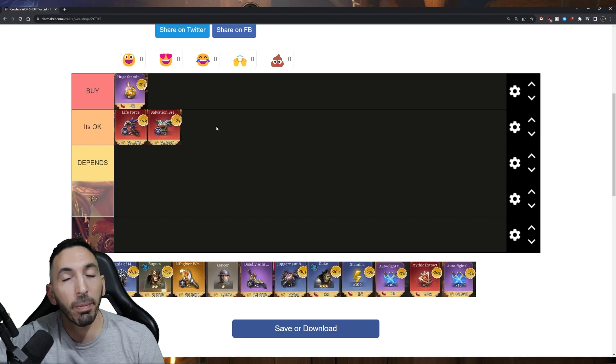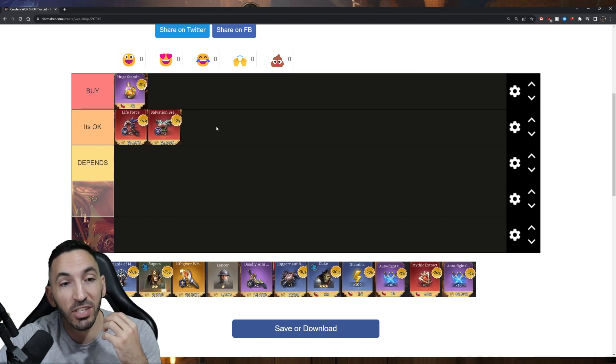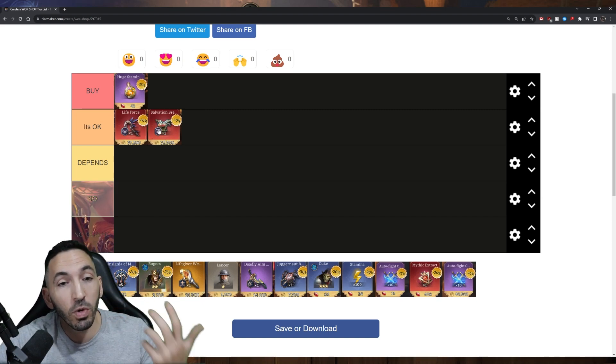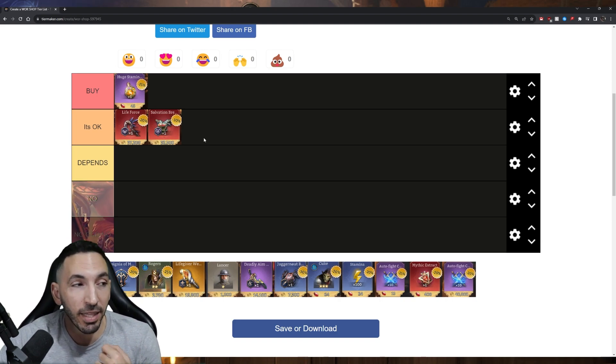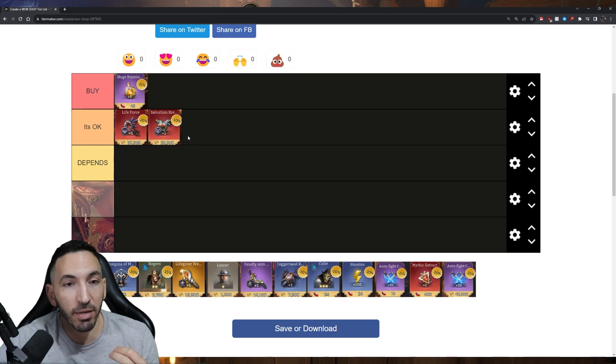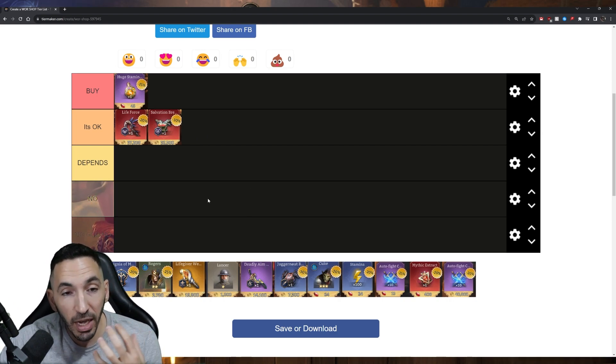If you want to get your healers or tanks going, you can buy those pieces. The main stat of a weapon will always be Attack, and the main stat of a chest piece will always be HP — so you're gambling on the substats. For damage dealers it works similarly but depends on the set. For rings, amulets, or bangles you're gambling a lot and need to be very careful.